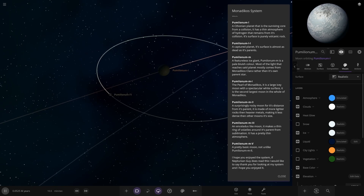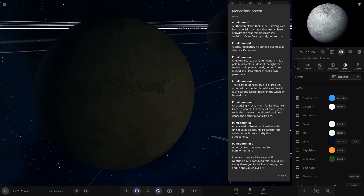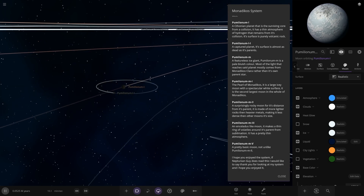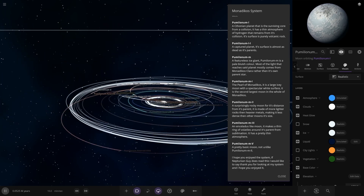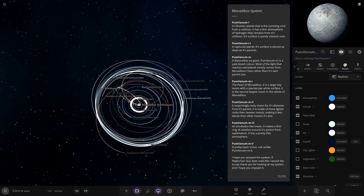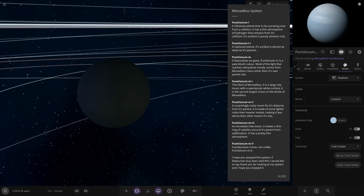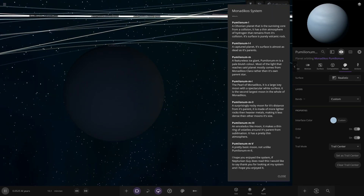Then we have II - a capsule planet. Its surface is almost as dead as its parent's. Next up we've got M over here - very dark, barely receiving light from either of the stars. He is receiving light from that binary set over there.